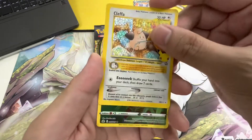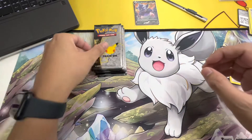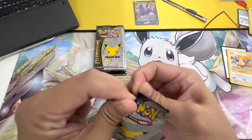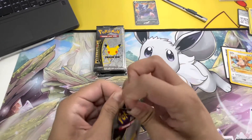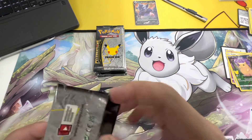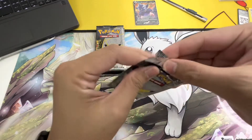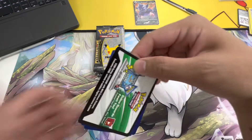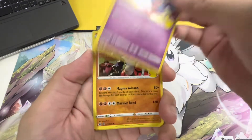Clefairy — I already have this one, guys. Have you seen the video where Gallade and Greninja went to a fight? I forgot the third one, but they went to a fight and I think all three of them lost. I like the Clefairy but I already have it. Shuffle your hand into your deck — Cosmo!